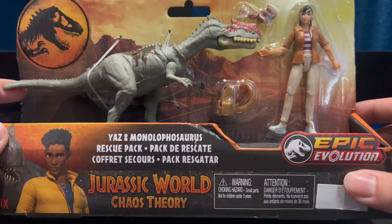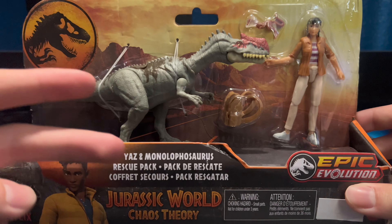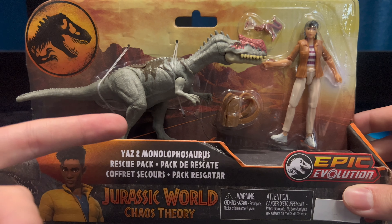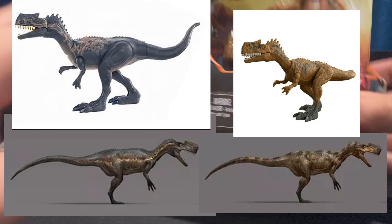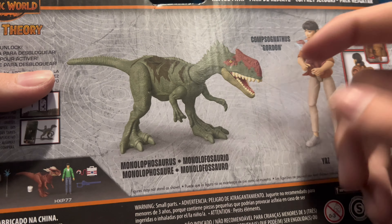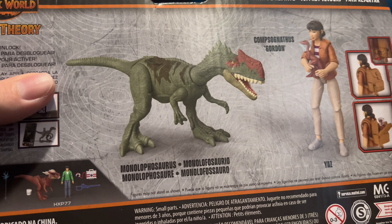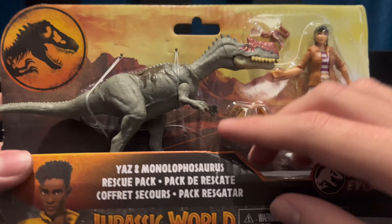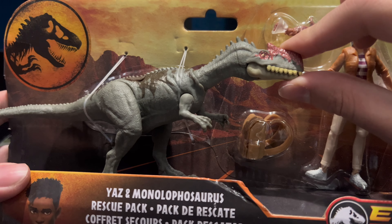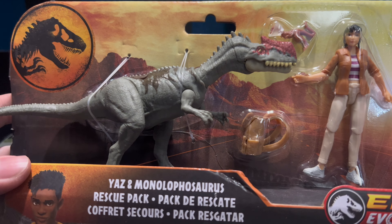Something I noticed that's kind of strange is that we've already gotten the two other Monolophosaurus variants from Camp Cretaceous — obviously the grey one and the orange one — and now finally we have the green one, which is the main one. However, if you look at the render, it's obviously a green color just like the show, but when looking at the final figure, for some reason they made it more of a swampy, greyish green color. As for why they made it more grey and more inaccurate, beats me, but I just found that interesting.